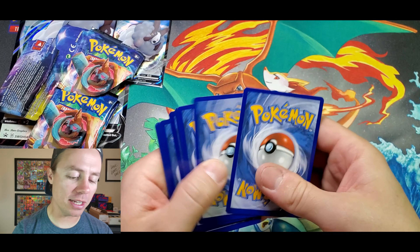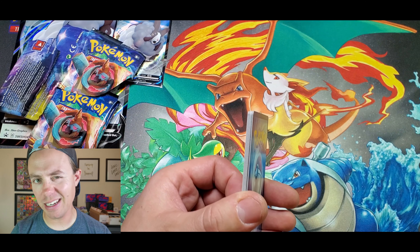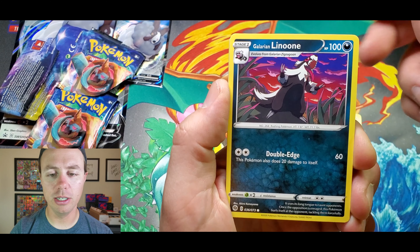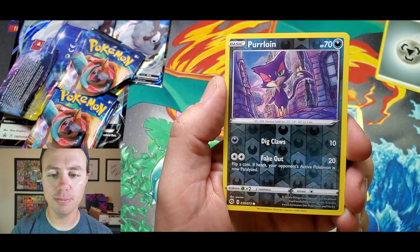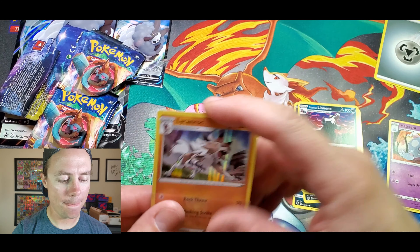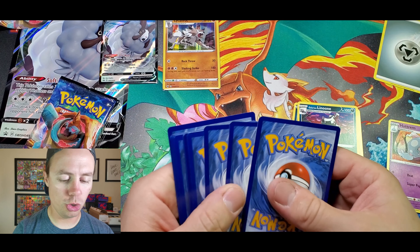Scoop! And if you guys don't know this, if you haven't watched any of my other Champions Path openings yet — each pack is guaranteed at least a Holo Rare, or an Ultra Rare, even better. Ekans, Nickit, Rolycoly, Scraggy, Galarian Linoone, Metal Energy, Great Ball — must be great — Milo, Hattrem, Pearl, Loin reverse Holo, and a Lichen Rock.